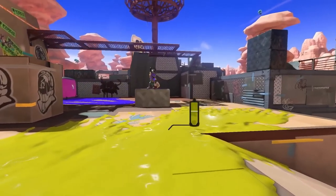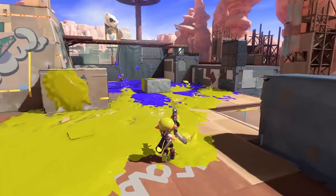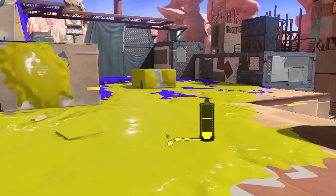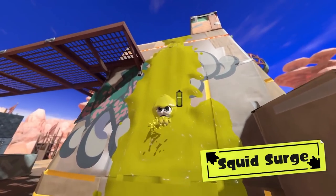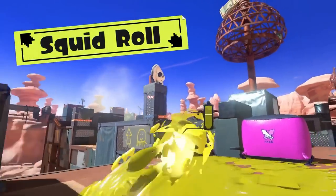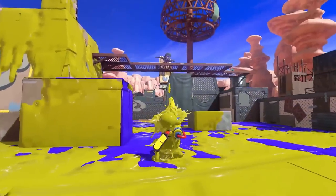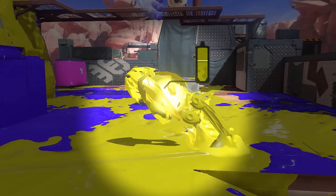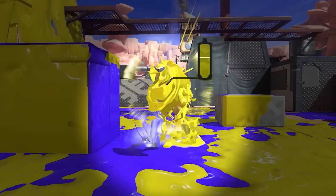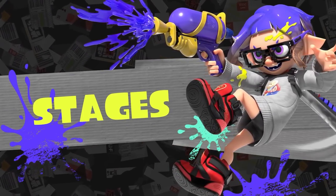Right now they're going over the basics of the game, which is fine — they're going to pick up new players with this game. New techniques like the squid surge to swim up walls — that's cool, so that is new. And the squid roll to jump out of ink while simultaneously turning around. Wow, okay, so the movement's going to be a little more advanced. While it's glowing like this, the move also slightly repels ink from opponents — that's a bit of an advanced movement.